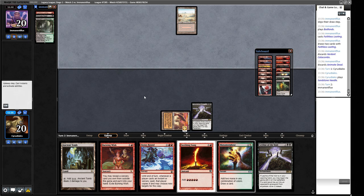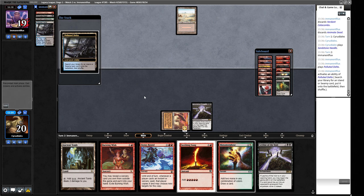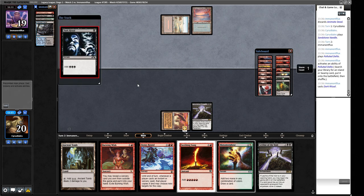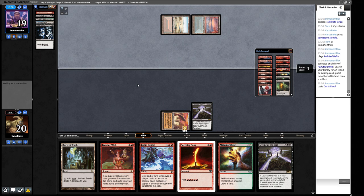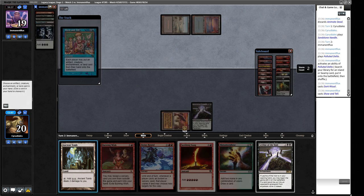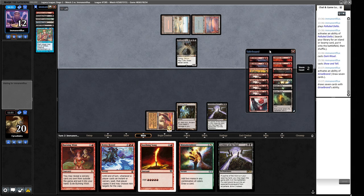We can go Ancient Tomb plus Sandstone Needle activation for four mana, then Seething Song for six, then Bonus Round into Manamorphosis into Burning Wish for a big Galvanic Relay. The opponent plays a Dark Ritual - are we getting a Hardcast Grief? They're just going to Hardcast Grief, I suspect. We put in our Land for Show and Tell. Atraxa gets reanimated - they needed to discard it. They've gone to five life after the Atraxa draw trigger. Our hand can kill them next turn if they don't have disruption.